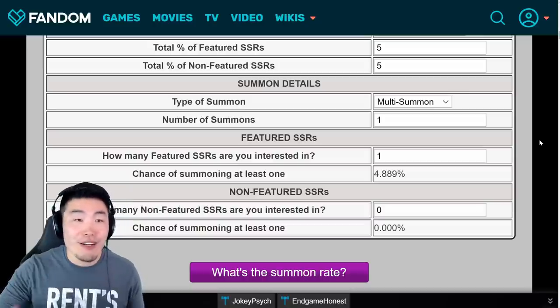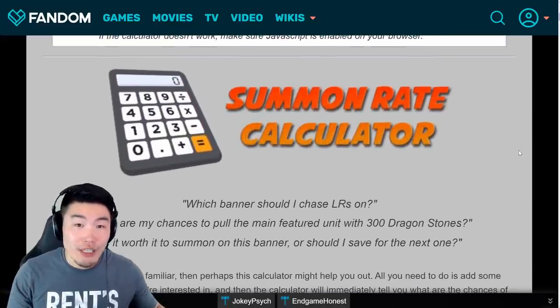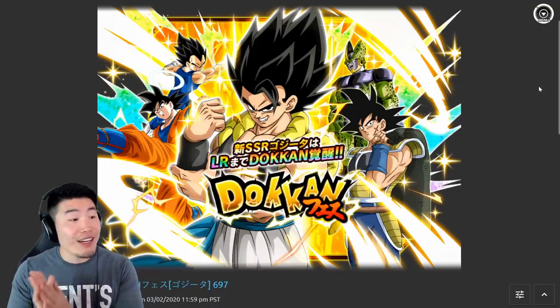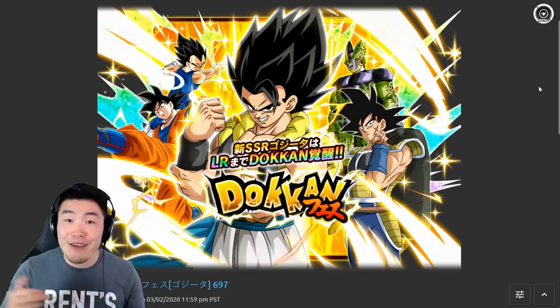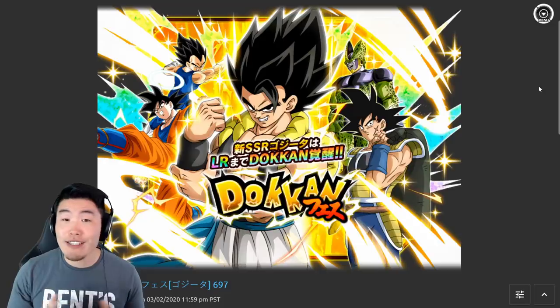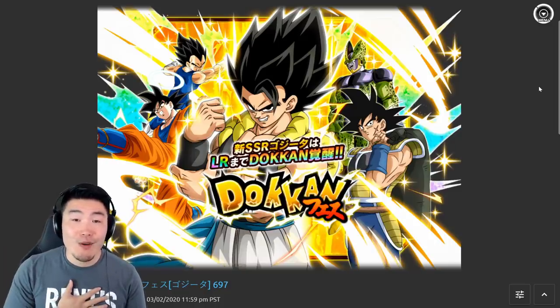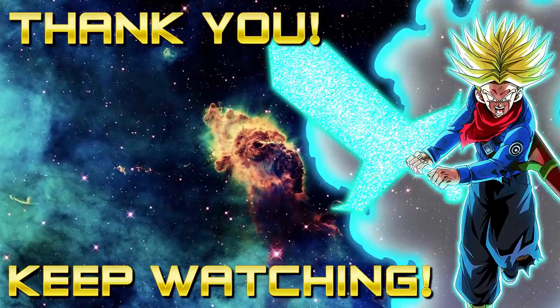Best of luck to everybody on your summons. I hope everybody pulls exactly what they're looking for, whether it's Gogeta, Vegito, or both. May the RNG gods, RNGesus, and the Bandai spies all be with you. Thank you so much for watching — hope you enjoyed it and learned something. If you liked today's video, make sure to like it. If it's your first time here, hit that big red subscribe button to join the Tiger Squad, and hit the notification bell so YouTube knows you want to stay up to date. I'm Tiger with Tiger Uppercut Media, signing out. See you next week. Bye.